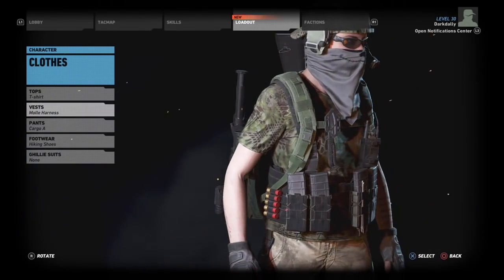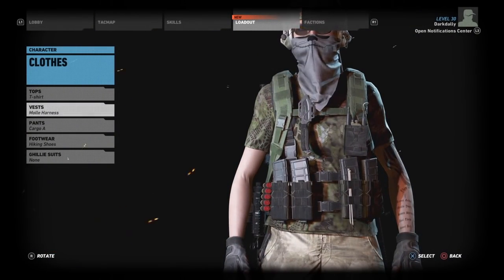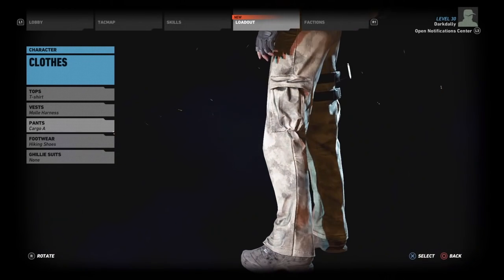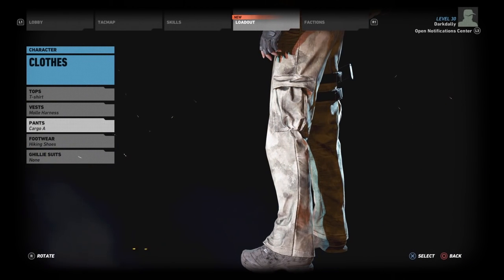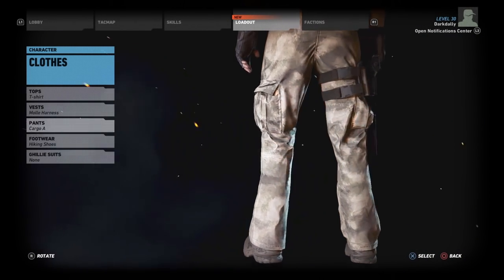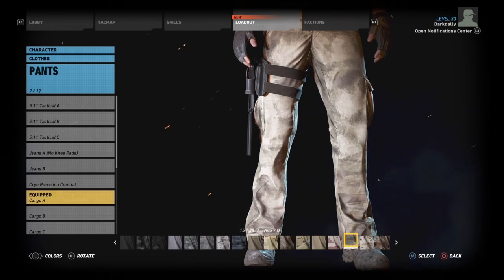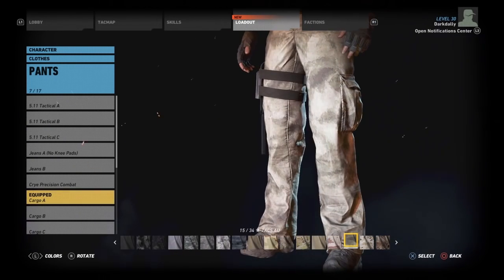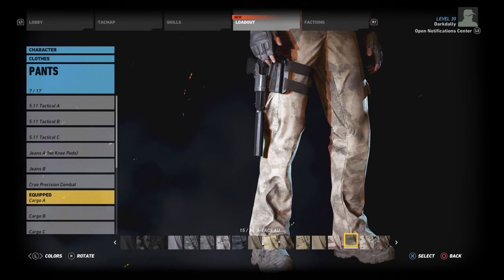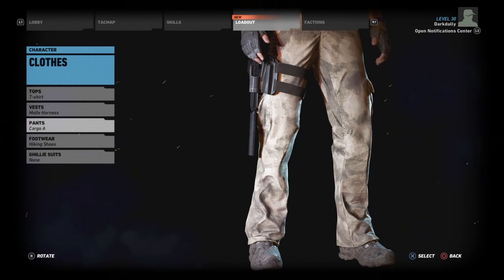For the vest, I chose a nice lightweight MOLLE harness — it really looks best with the t-shirt. This is definitely something you could pick up at any military surplus store. For pants, I went with cargo. I wanted something loose and baggy — someone with any combat knowledge would want something loose with some extra pockets going into a combat situation. I chose the ATAX AU camo because it looks a little dirty. I didn't want them to look like they were wearing clean khaki trousers, and this camo also provides camouflage.